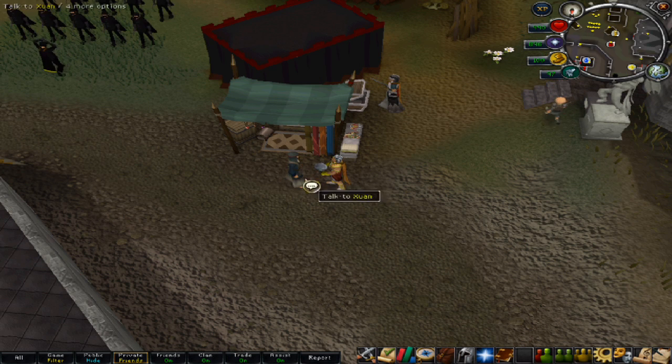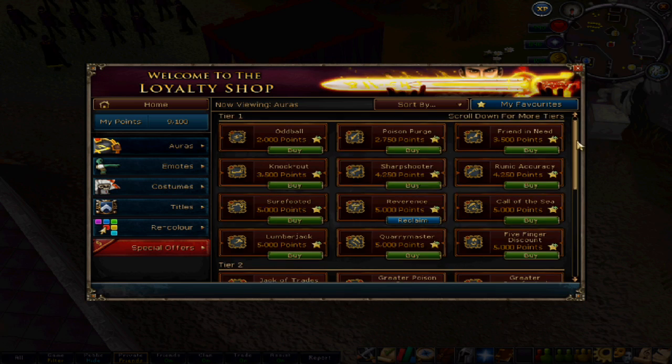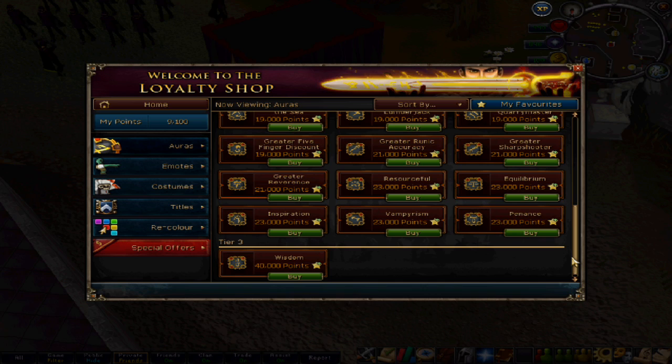First off, we have a bunch of new loyalty rewards on the way. There's going to be 26 new auras released, including more tier 3 auras, which will include the Salvation and Corruption Aura — adding angelic or demonic wings to the back of your character. This aura is going to recover prayer points and give prayer experience, but I'm not really sure to what extent. There will also be a new tier 4 aura called Agus, which is a shield that reduces damage by about 10%. I imagine this will be great for boss monsters.